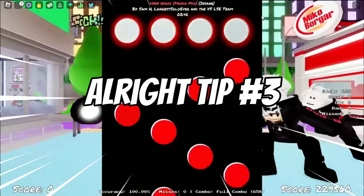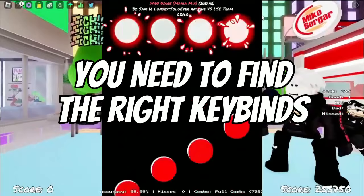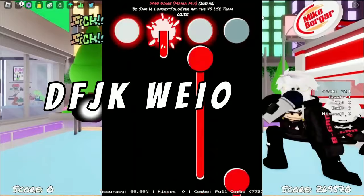Tip number 3, and another important one, is keybinds. You need to find the right keybinds for you. Some keybinds that professionals use are DFJK, WEIO, or even ASKL.